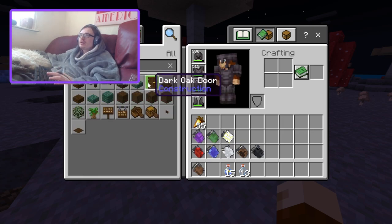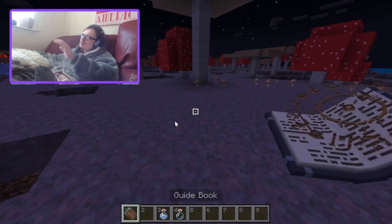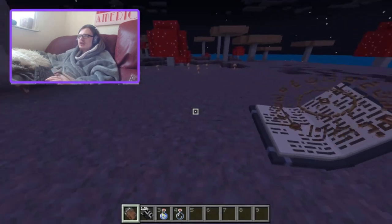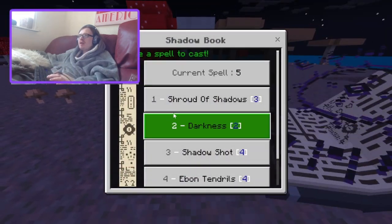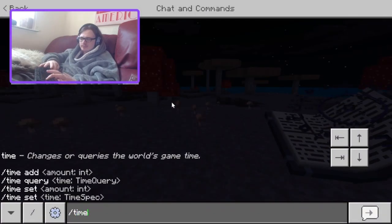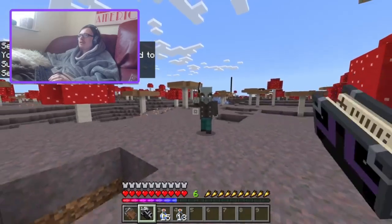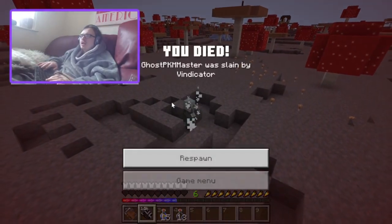Last book and it's the shadow book. It uses three echo shards and two sculk veins — this had better be good. Let's see what shroud of shadows does. It's invisibility. So if you're in survival and you're invisible, will they not target you? Yeah, they still attack you. Invisibility in Minecraft is basically pointless if they can still see you.